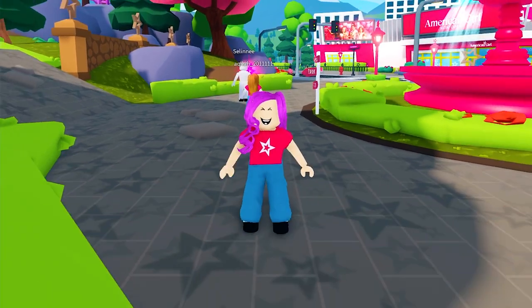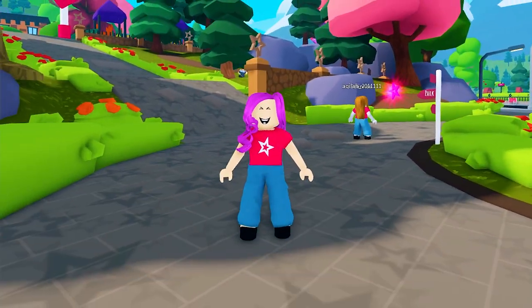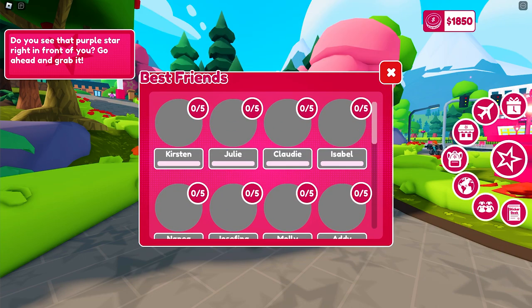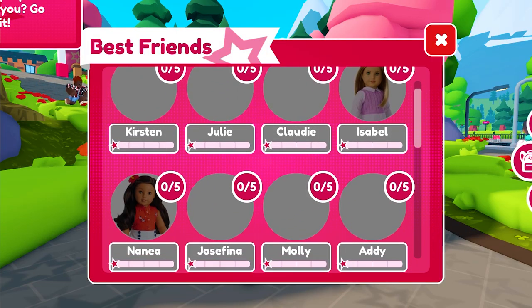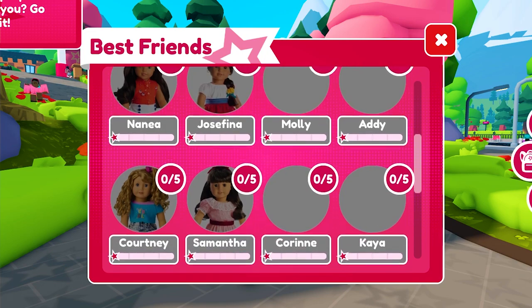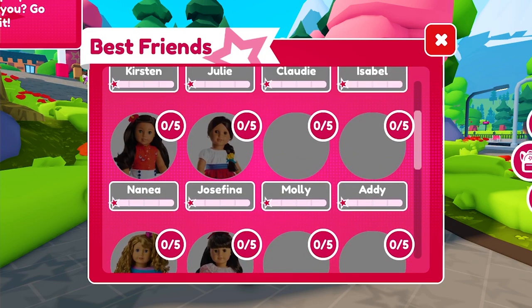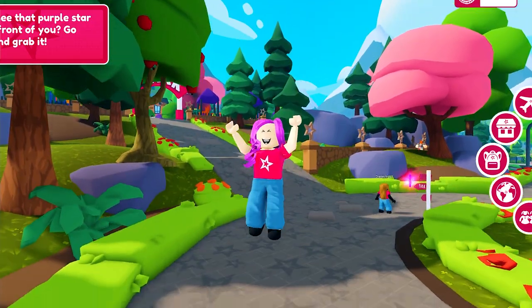Today, I am going to teach you how to get all the doll stars. You can check out your progress by clicking the star button here and clicking this icon. We will need to gather all 70 stars. Since we already got all 4 Kavi stars, we only need 66 more. Tag along as I get all of them.